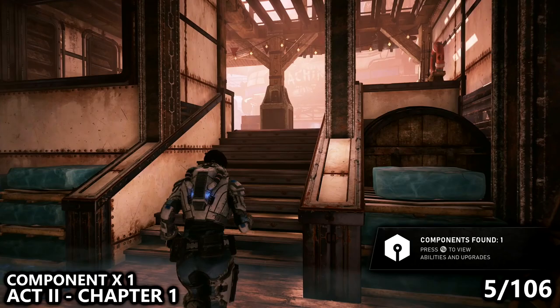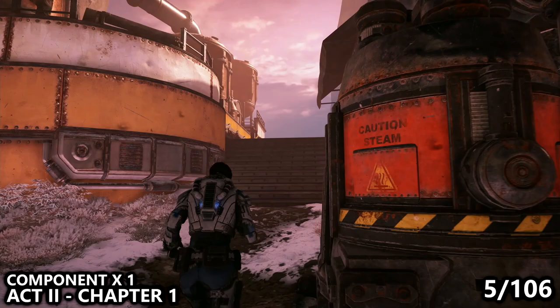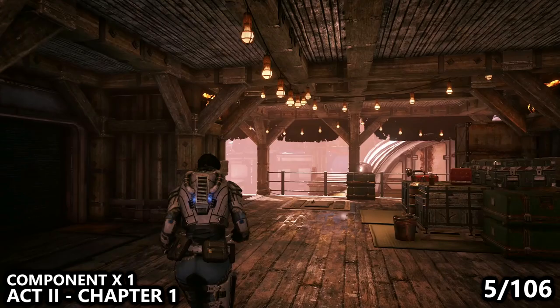From that location, we can now head back to the main street and go across the street — basically just go forward from where we were across the street. You'll notice another building with a little bit of a balcony and a couple of shelving units, and in one of the shelving units you can find another component. You'll now have five out of 106, even though we've only technically picked up three items of components.